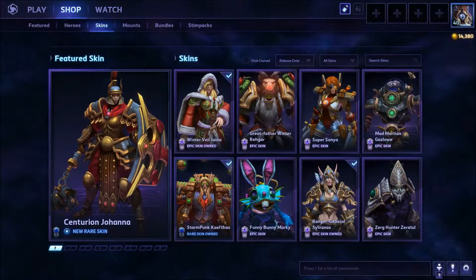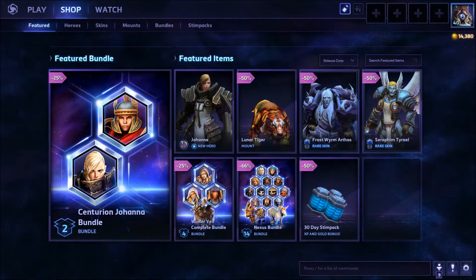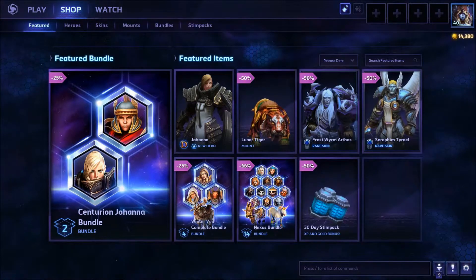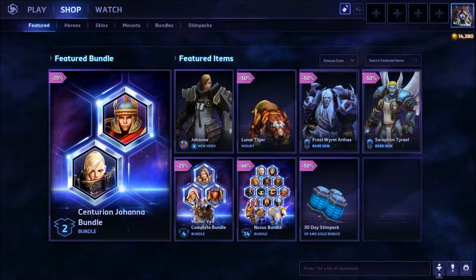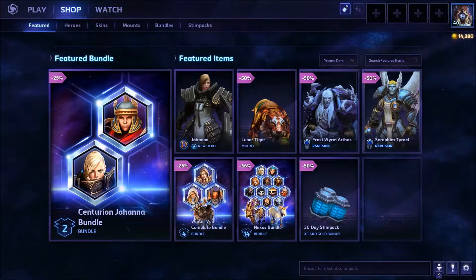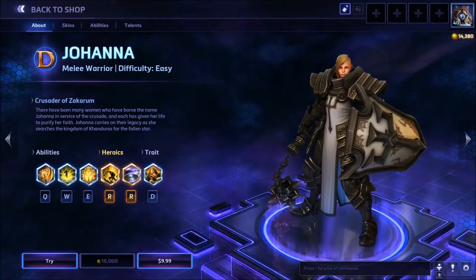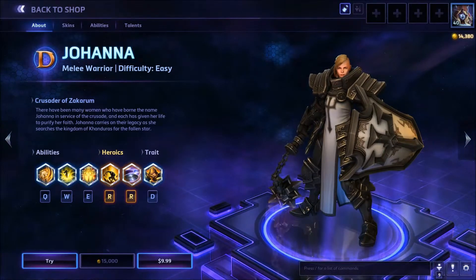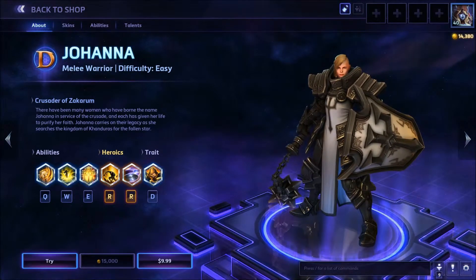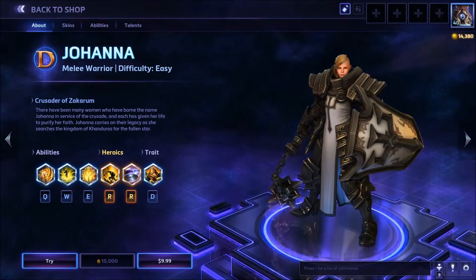Let's go ahead and take a look at the hero shop and see what's going on. In the Featured section you can see the skins and things that are featured this week. As of right now you have the featured bundle with the new hero and everything. The big one is Johanna — brand new hero. She is $9.99 by herself, or 15,000 gold if you haven't gotten that yet and don't want to spend cash. I don't personally have enough gold, though I could probably get it if I do all my daily quests.